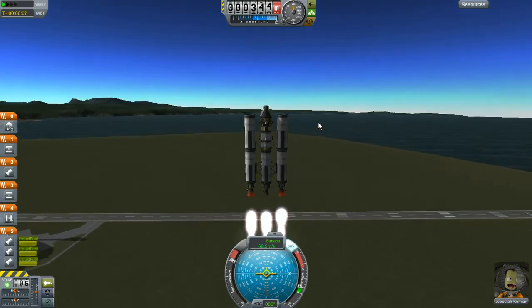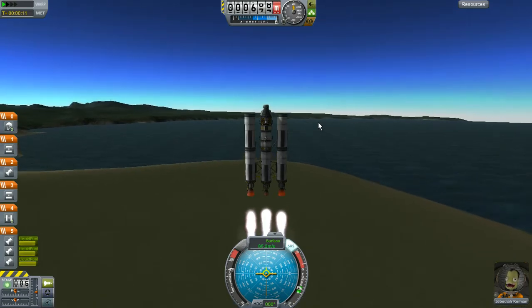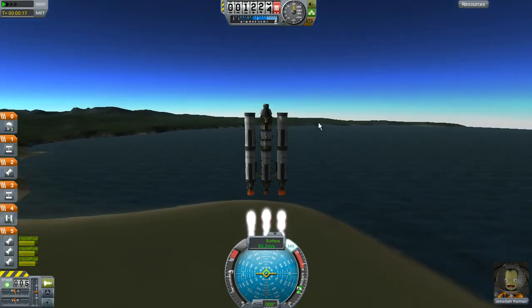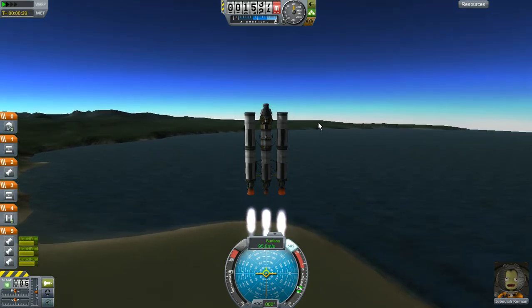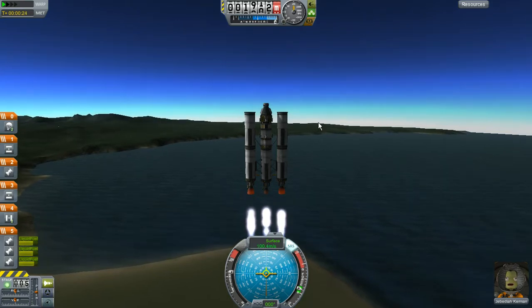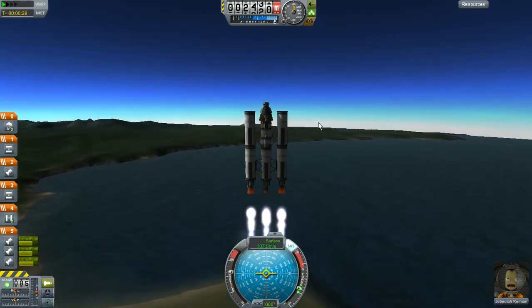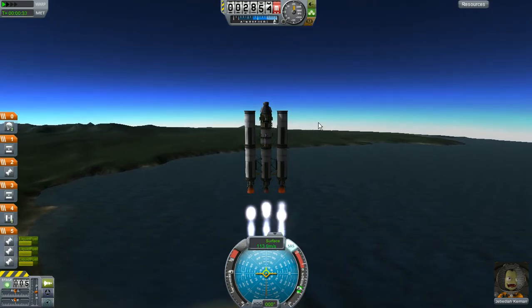We're going to lift off, and when we get up to about 100 meters per second, we're just going to trim down on the engine some and try to save as much as we can in our fuel budget. We're going to take our gravity turn at 10k.